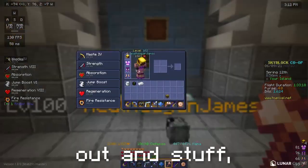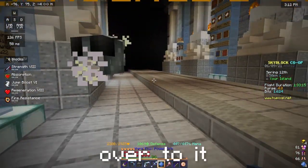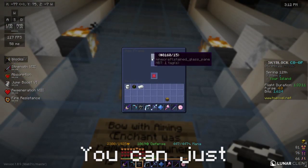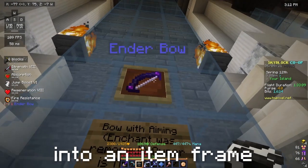You can take it out and stuff, but if you hover over it, or if you scroll over to it, it will get deleted. So you can just shift right click into an item frame and then put it in.